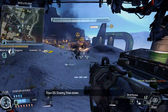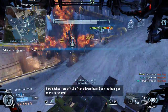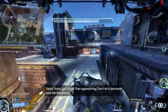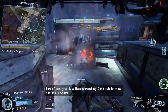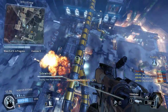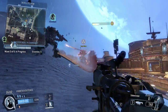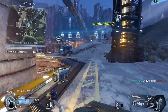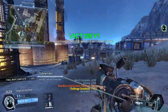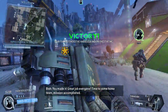Enemy Titan down. Lots of Nuke Titans down there — don't let them get to the Harvester. Enemy Titan down. Got a Nuke Titan approaching — don't let it detonate near the Harvester. We just lost a pilot out there. You all did a great job — time to come home, team. Mission accomplished.